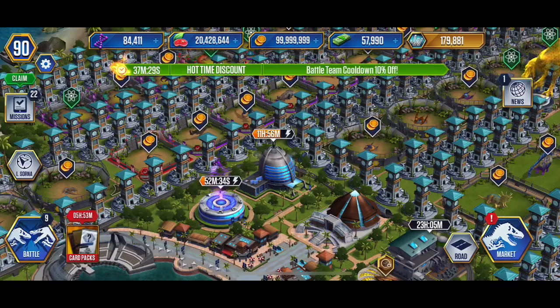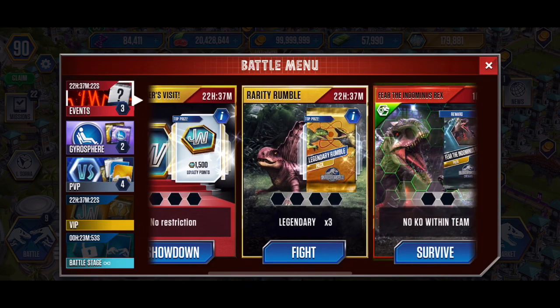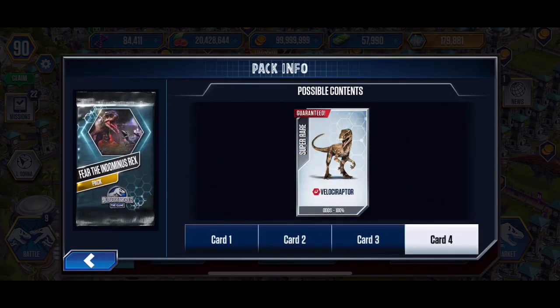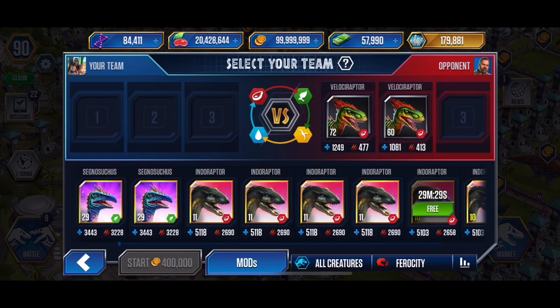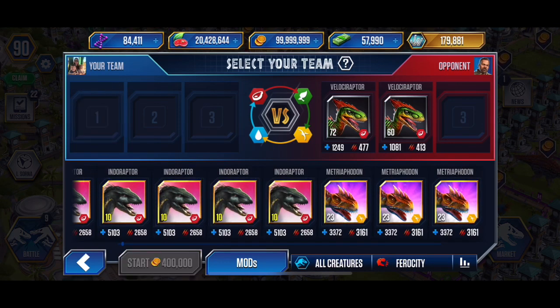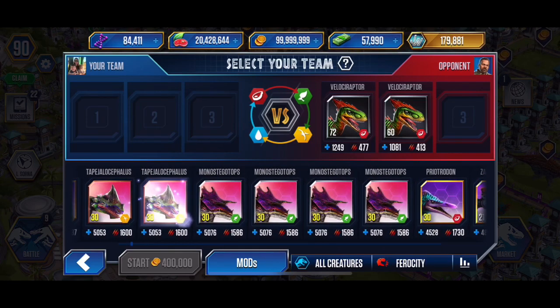I don't want to put them in yet — I don't want the Megalosaurus line in there. What are we gonna pick up today? Potential legendary, no KO within the team, Velociraptor — yeah, so we'll do this event. Let's see what we have, no KO. Do you have to use mods? That's a question. All right, lots of stuff coming off cooldown.